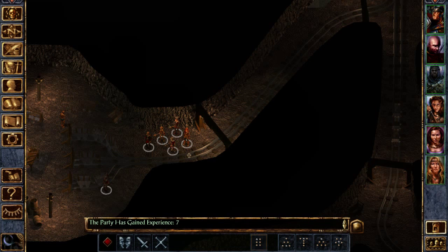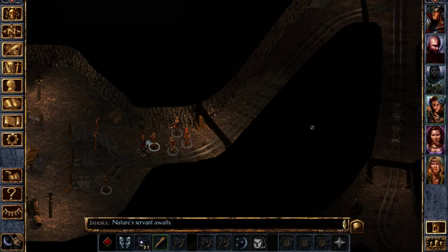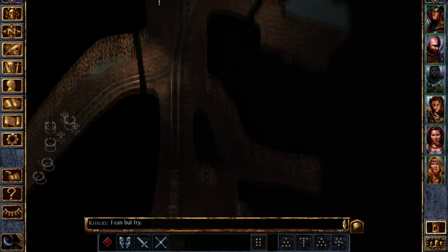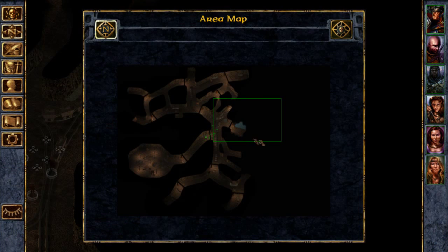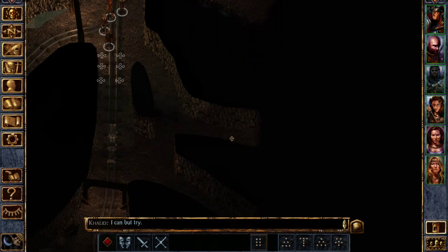Maybe should have picked somebody else, but I need to heal him please. Okay, that's a dead end and that looks like a dead end — it just wraps around. I haven't gone this way, maybe we should go this way.